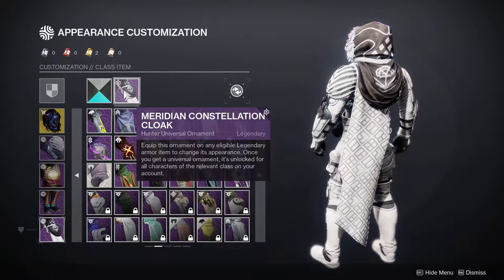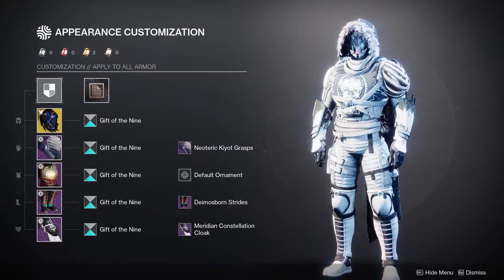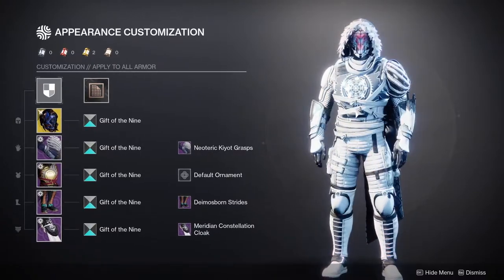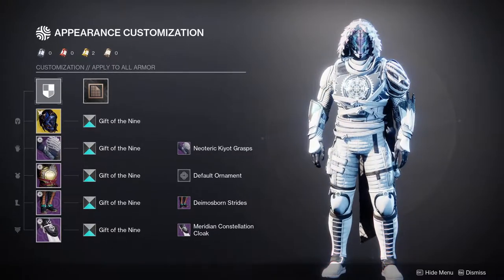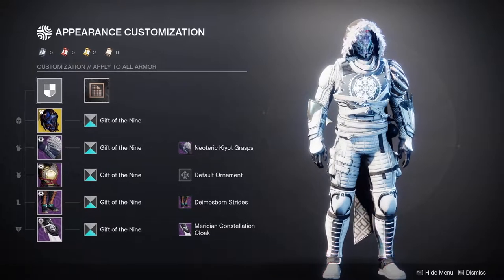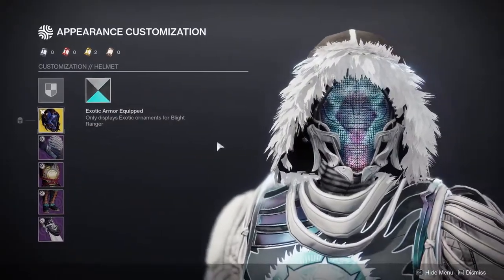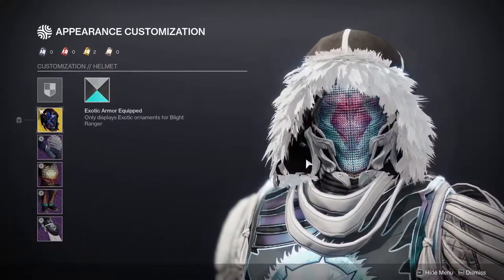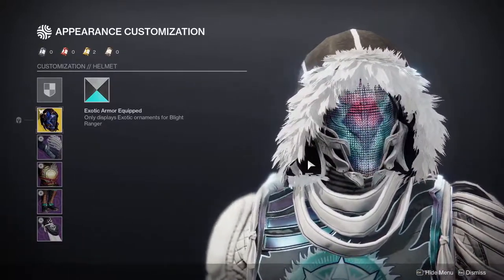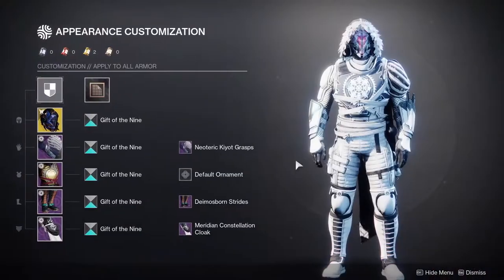For the cloak we're using the Meridian Constellation cloak, definitely one of my favorite cloaks in the game. I like to combine this cloak with the Neoteric Kiosk arms because I like how the straps look together — it kind of reminds me of Petra. Let me know what you guys think; I really like this set. Hopefully Blight Ranger gets reworked and becomes actually good because I really want to use this exotic.